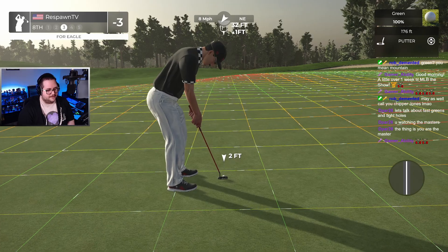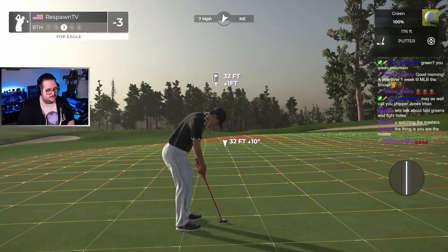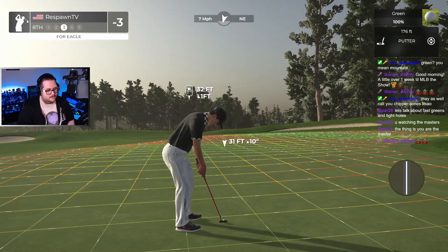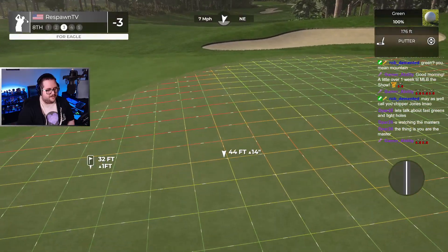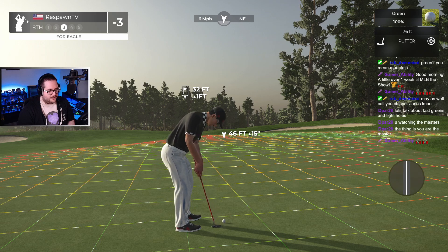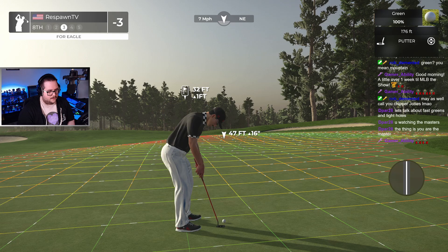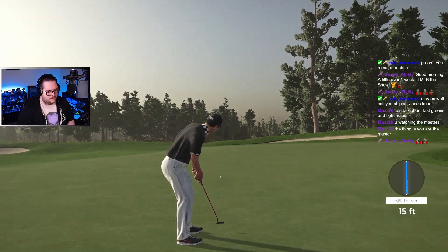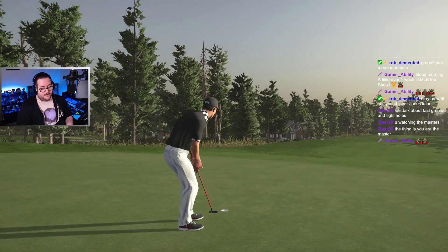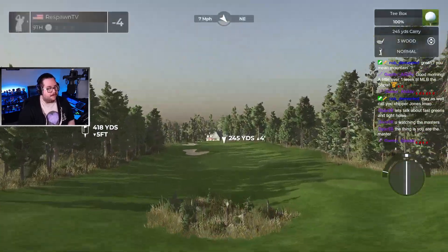Tough eagle putt. We might be putting a little too much mustard on this for it to turn properly. But if we can keep it right of the hole, that would be ideal. I was right — too much mustard to get it to turn properly, but I did exactly what I wanted: kept it right of the hole. We don't want to shoot off too far left and roll all the way out to the front side of the green — that could have been really bad.